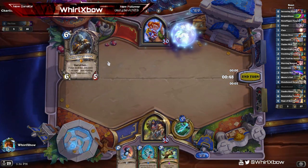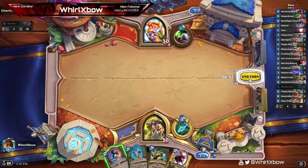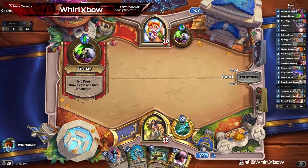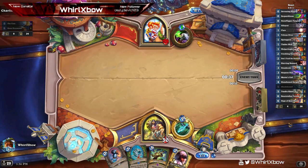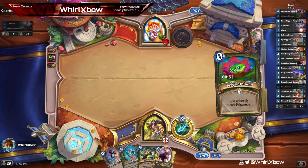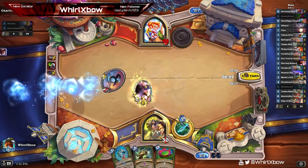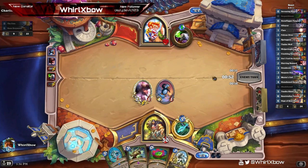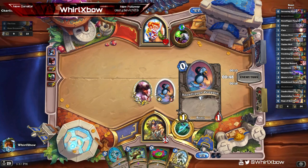I'm so upset that my headphones are falling apart — I think I've talked about this in almost every single video. The foam part on one of the ear cups is basically gone, there's nothing holding it in place, it just slips and slides everywhere. Anyway, I'm gonna force him to have an answer this turn. He can't play most of his answers, which means I might be able to just draw more cards off of this, which would be ideal.